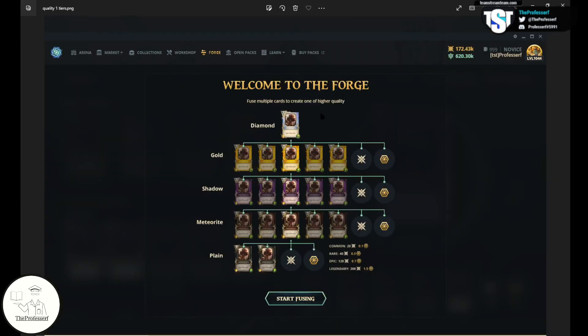In Gods Unchained, there are five different quality levels. You have the bottom tier, which are plain cards. You have meteorite cards, shadow cards, gold cards, and you have diamond at the highest tier, or what some people call the shiniest card.